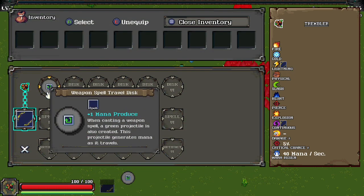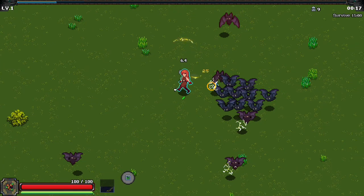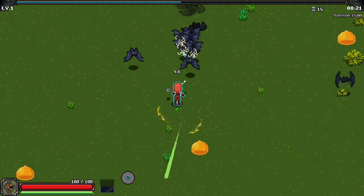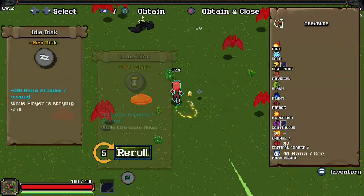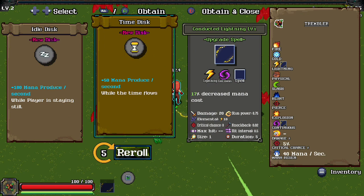When casting a weapon spell, a green projectile is also created. This projectile generates mana as it travels. Sure, try that out. Put that there. That's not what we're trying to do. How, pray tell, do I operate this game?